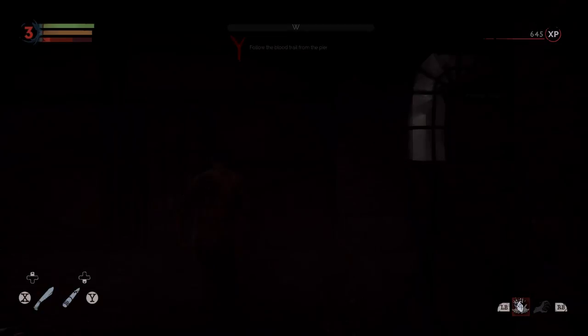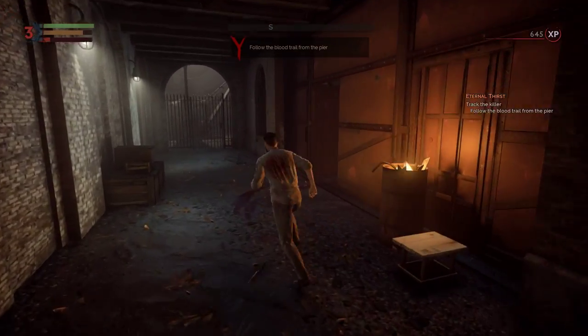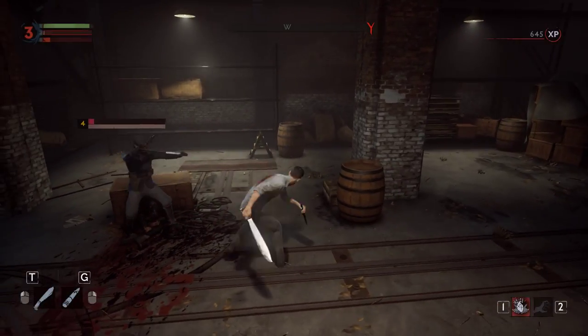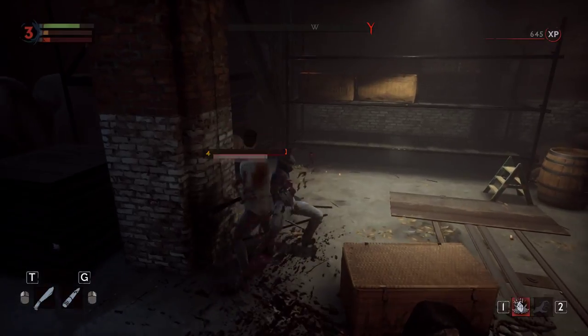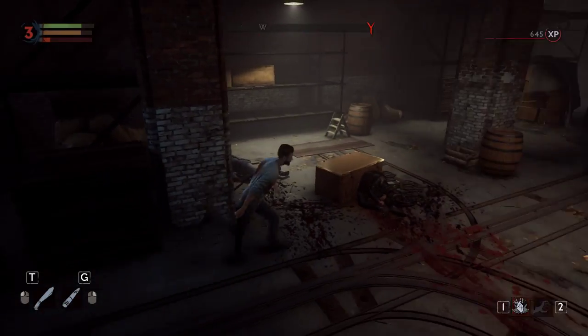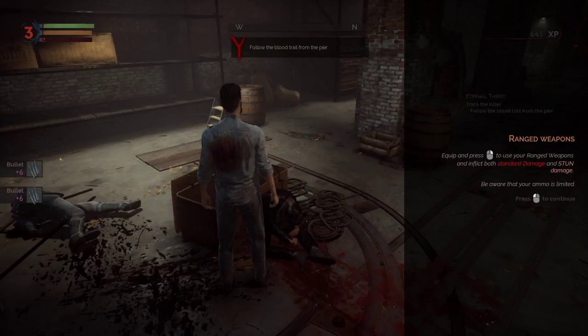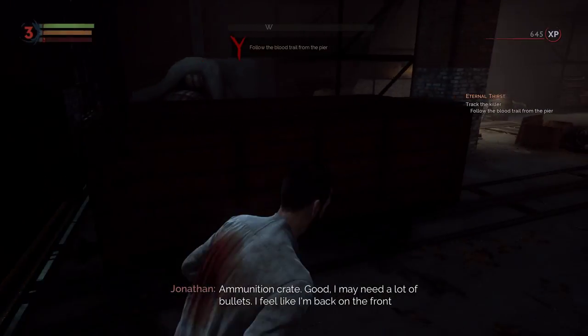I don't really mind the non-violent approach, but I'd rather rely on disguise and sneaking around. Actually, we should eat him. I didn't want to kill him, but I also have some special abilities. Let's equip the range weapon — right mouse button to use it and deal both standard and stun damage. I may need a lot of bullets. I feel like I'm back on the front line again.